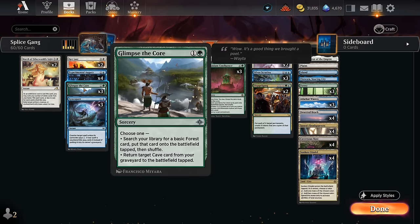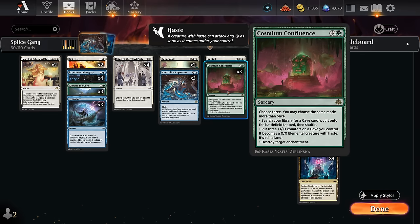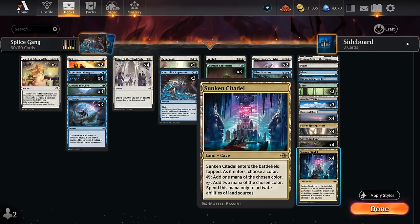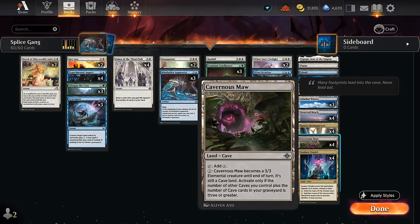Eventually Augury can find our finishers. We can also ramp the old-fashioned way using green mana — with Glimpse the Core we can find one of our forests. We only have three in the deck since we don't want too many, as we are still a Blue-White deck at its core. We can also eventually get back caves from our graveyard, and Cosmium Confluence can search up three cave cards.